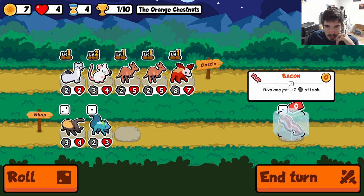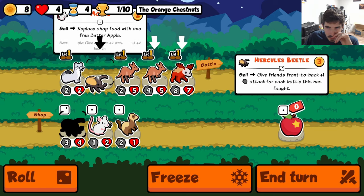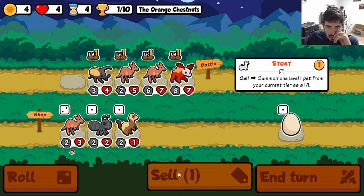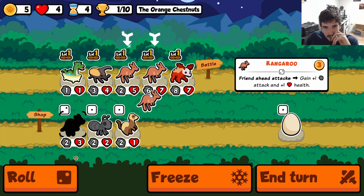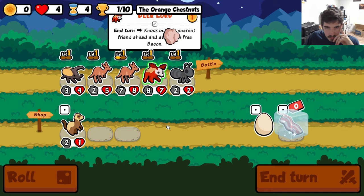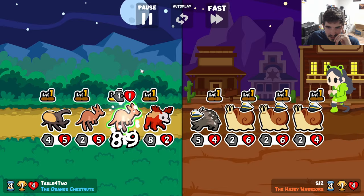Stoat is probably worth investing in. Just give it to a kangaroo, I guess. We'll sell the mouse, make room for a Hercules Beetle — same stat line, but he's actually doing something for us. Ogopogo is gonna be a no-go for me. I think we're just gonna eat the ant here. Hopefully it doesn't hit the Hercules Beetle. Of course it hits the Hercules Beetle — the one in four, you hate to see it.